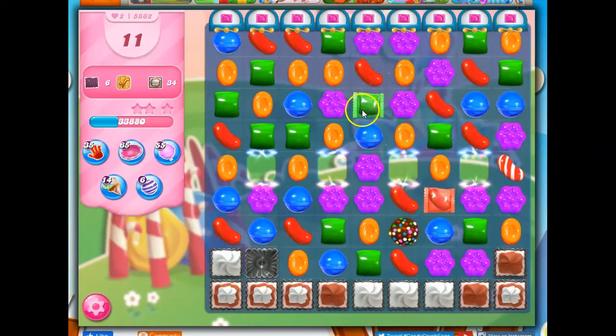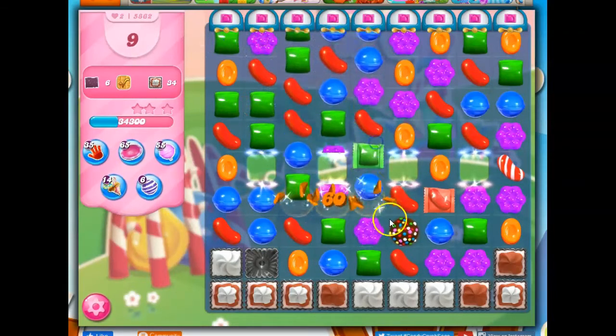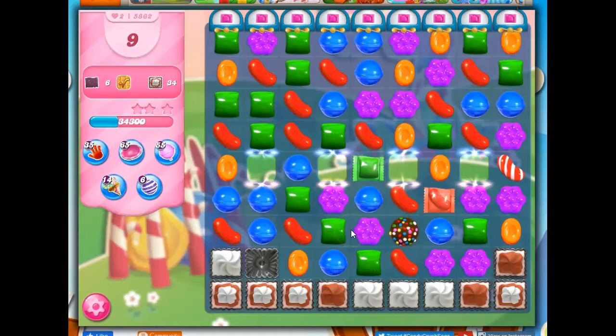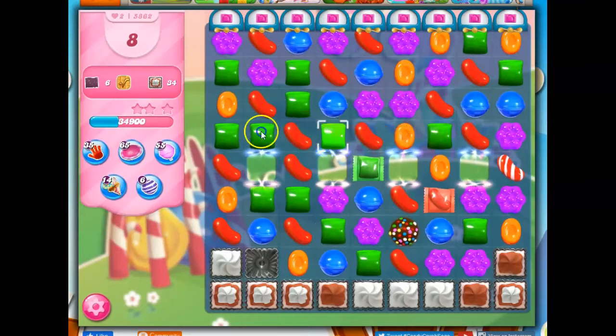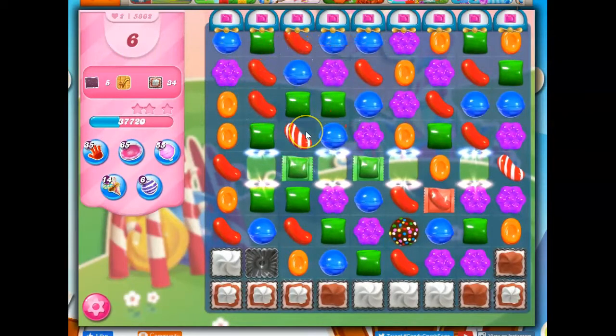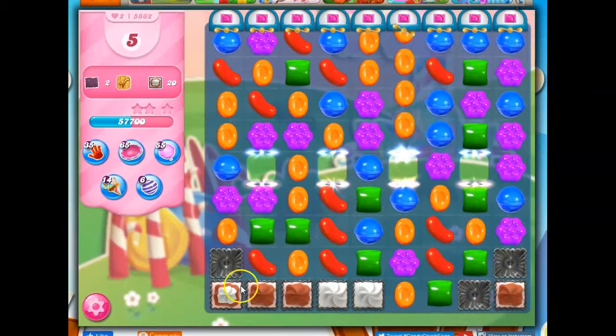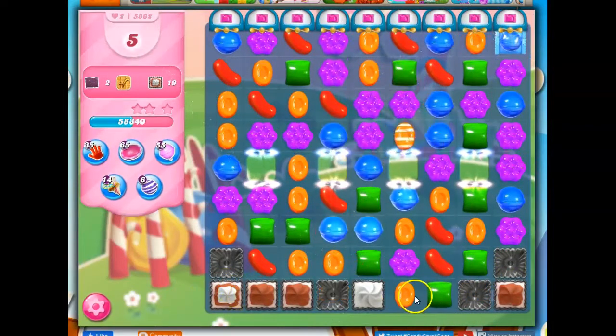I'm just concerned that I'm not going to be able to match this with a wrapped. So I'm going to make a wrapped here and make a stripe — I think I'm going to blow things up. It's going to hit this, which is then going to hit this, which is going to take out the most prevalent color on the board. Plus I'm hitting these other wrapped candies, so I think I'm okay with that. I think I have to worry more about the frosting than I do about the wrapped anyway at this point.